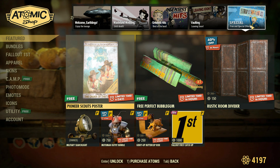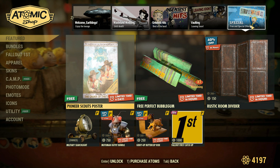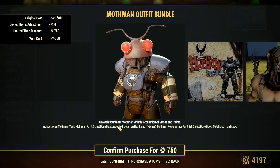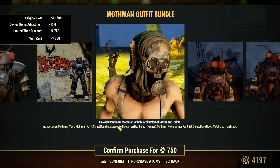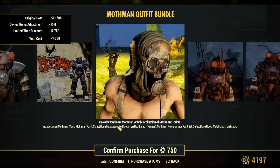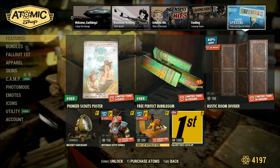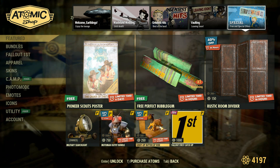We get a free poster, the free gum, the rustic room divider, and the searchlight which I picked up last week. The Mothman outfit bundle — that's pretty cool. I really wish they would include the Mothman cultist little red glasses that some of them wear, because I always liked that and I would actually get at least that. And then the Giddy Up Buttercup ride — so cool, that's awesome.